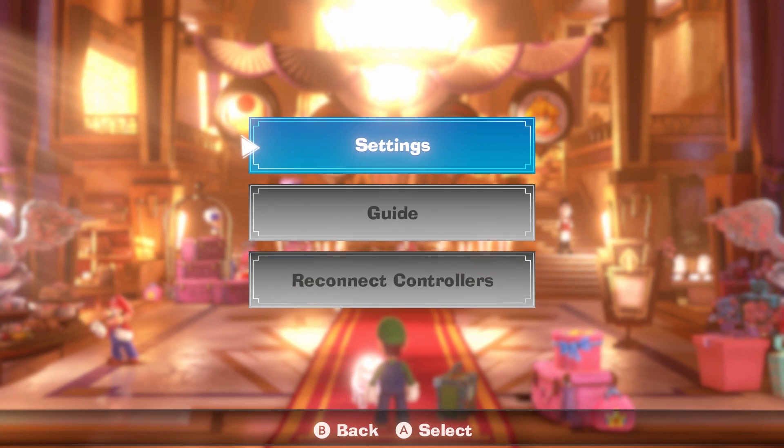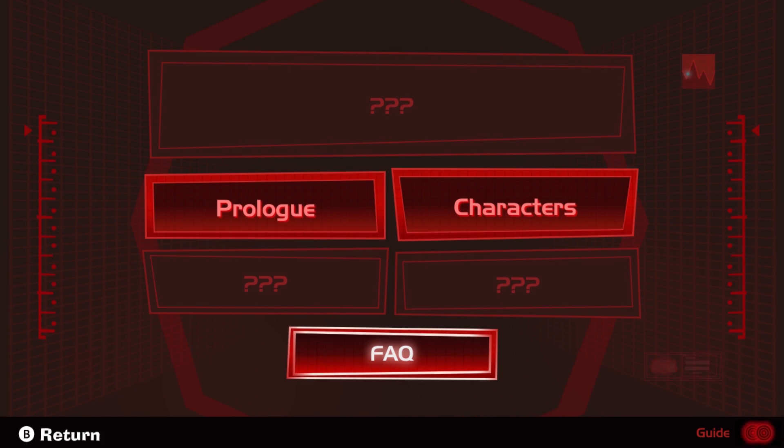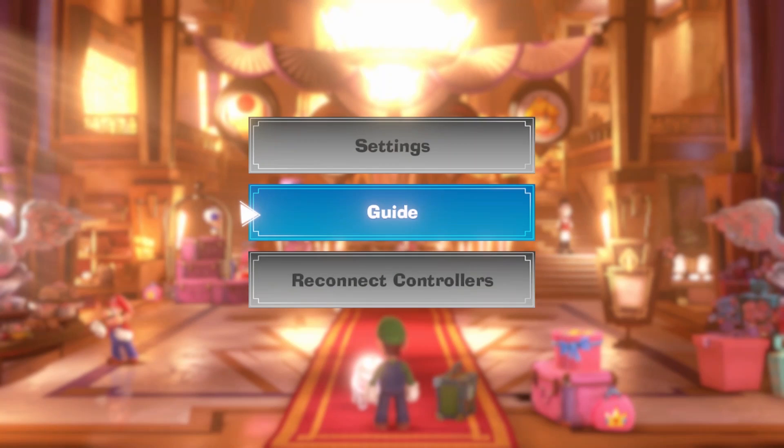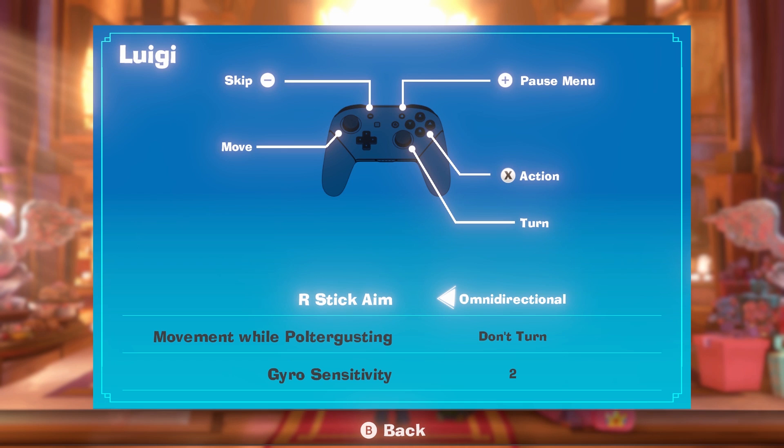We've entered the Brilliant Hotel and let's see if we can do anything brilliant from the menu. We've got Guide and Settings. The Guide is going to bring up a guide about the game, which is kind of neat.